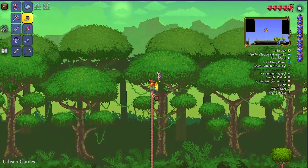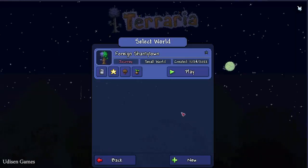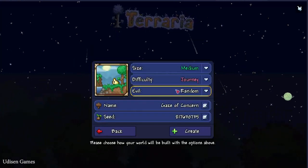I cannot properly change scale for no reason. Step number one: create, as usual, create a new world.